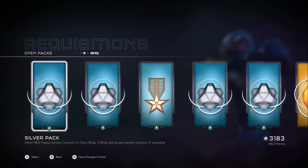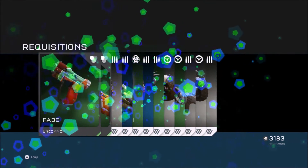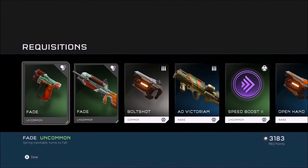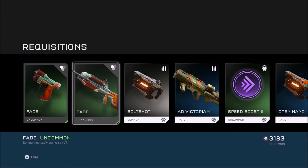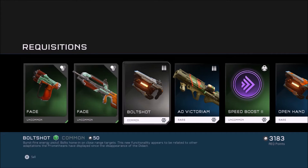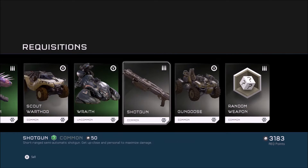We got some Tundra Scout Hog, Town of the Lost, another Whiplash - I actually ran out of Whiplashes so it's good I got that - a Spanker, and a Warzone RP boost. This is the final silver pack. Like I said I didn't get too many of them. I got a couple golds and a couple silvers. Wow, that's interesting - I got two of the same skins for different things: I got Fade for the Magnum and I got Fade for the BR.